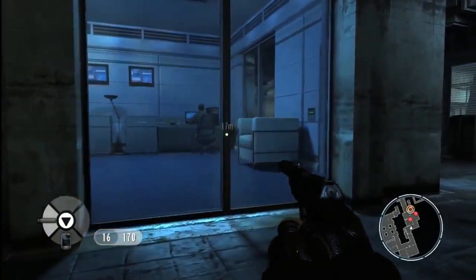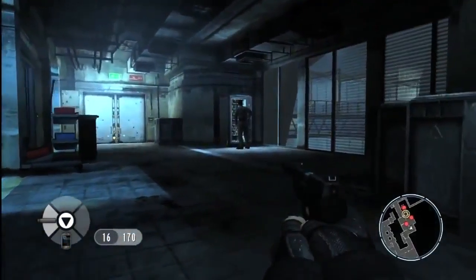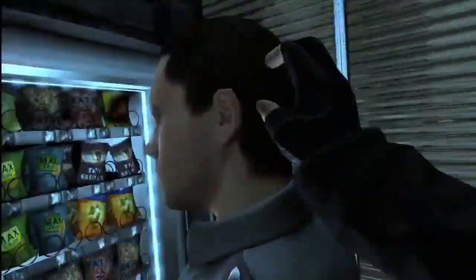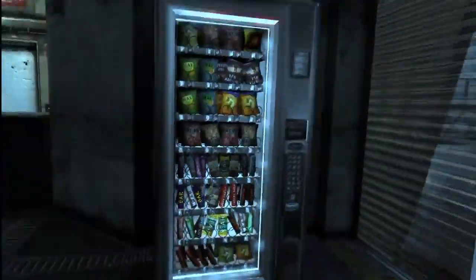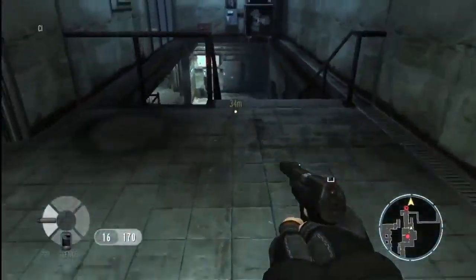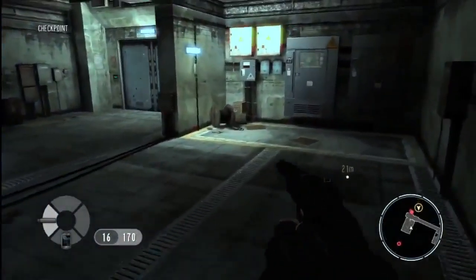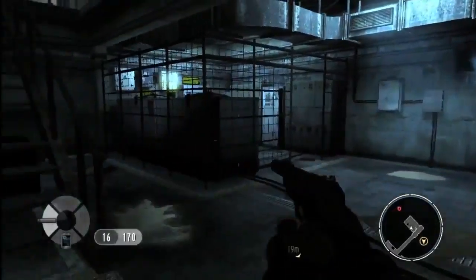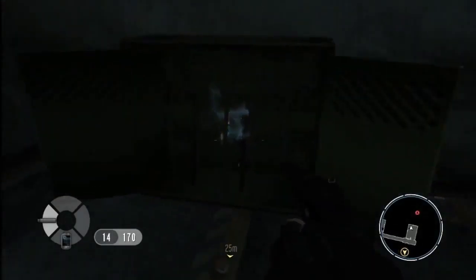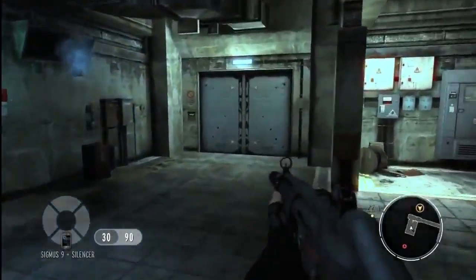There's another guard who's not an immediate threat, so we can choose to leave him. However, we need to get past this guy at the vending machine, so we take him down stealthily. The player should always be on the lookout for items of interest — we've found a silent submachine gun that will provide us with more firepower.